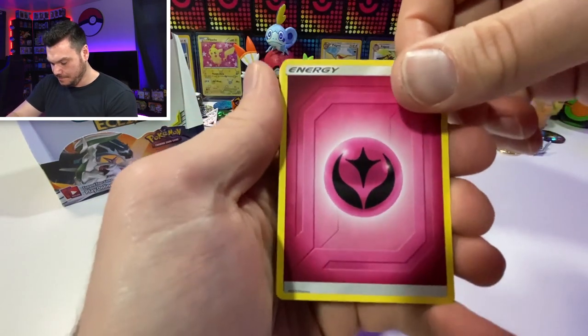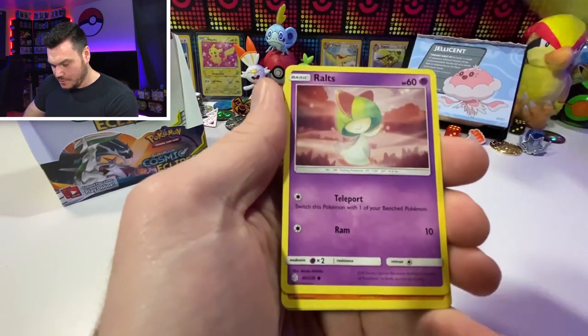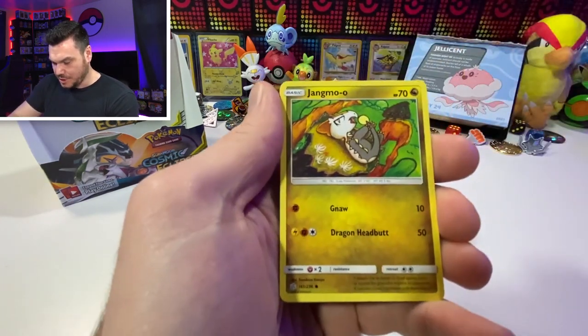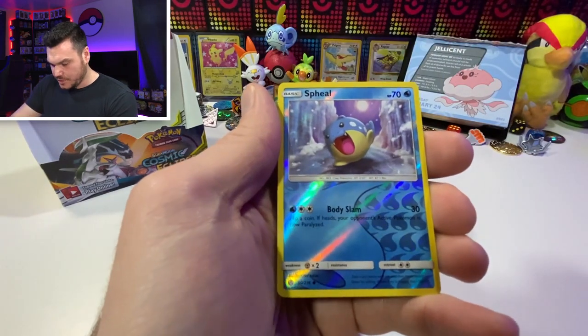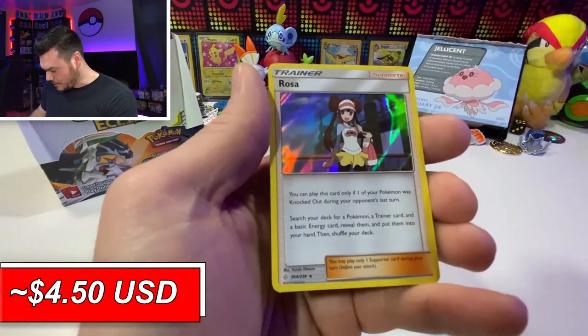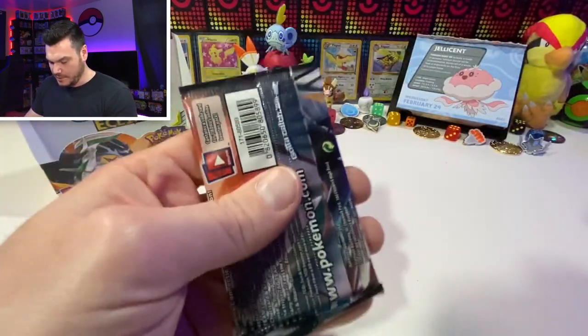Fairy Energy, Cosmoem, Clefairy, Croconaw, Ralts, Hakamo-o, Rowlet, Skrelp reverse, Spheal, and Rosa. That's pretty good - I like Rosa, it's holographic.